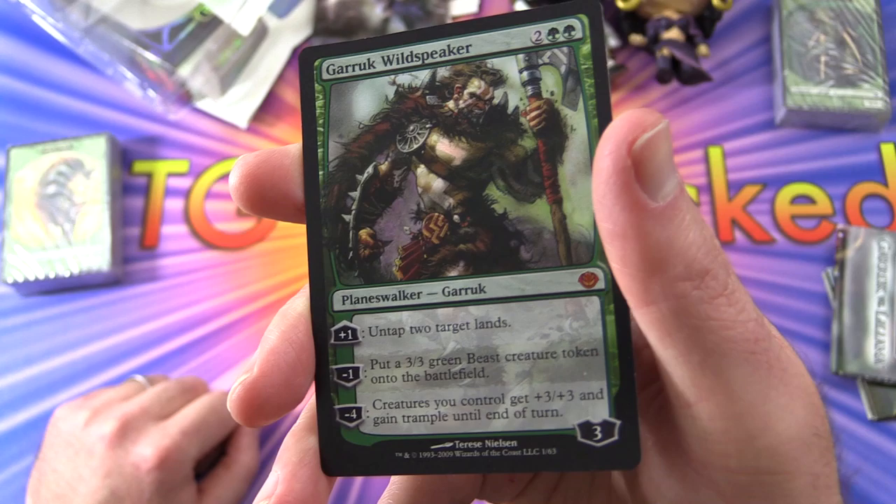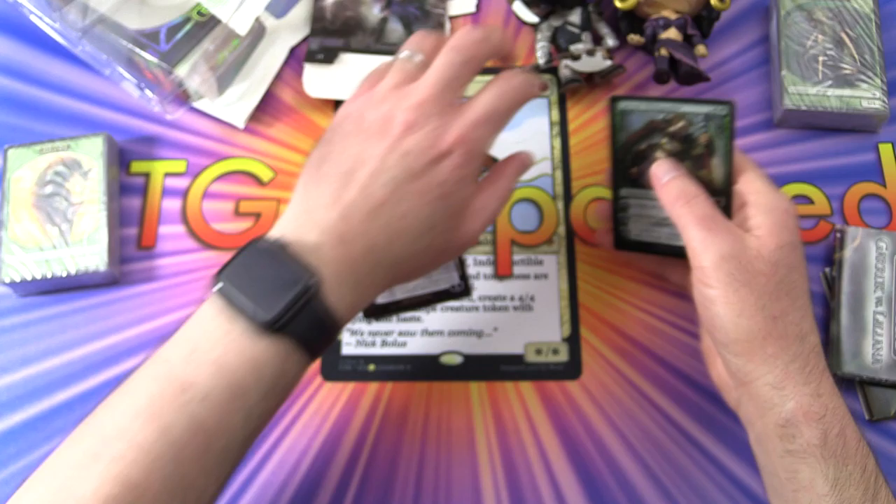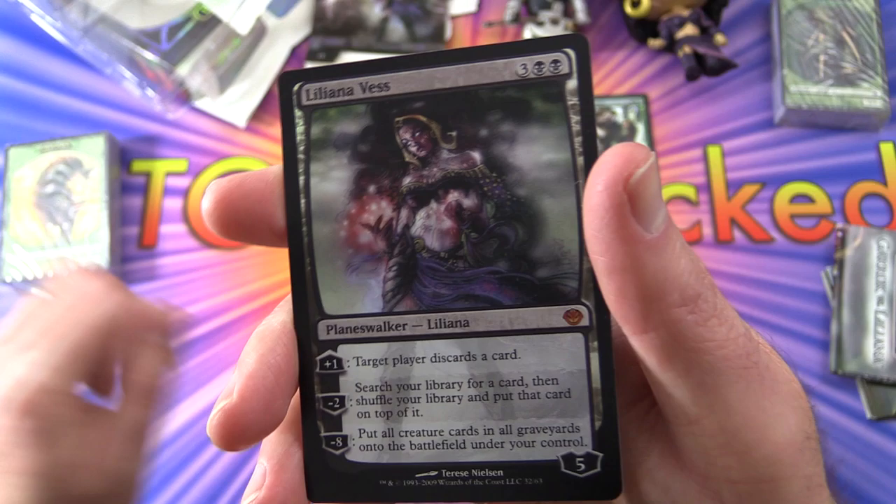Plus one: untap two target lands. Minus one: put a 3/3 green beast creature token onto the battlefield. Minus four: creatures you control get plus three, plus three and gain trample until end of turn. That will be interesting to check out.